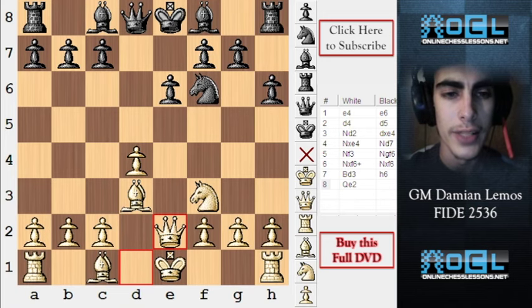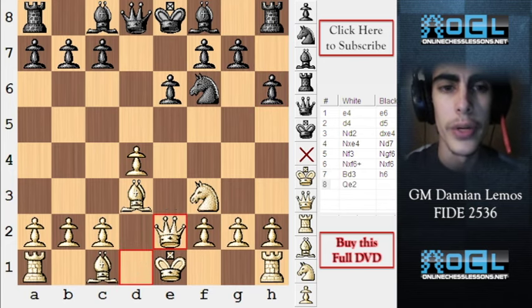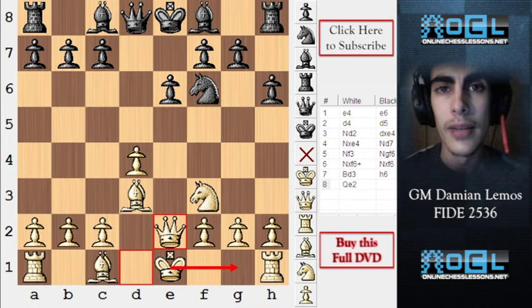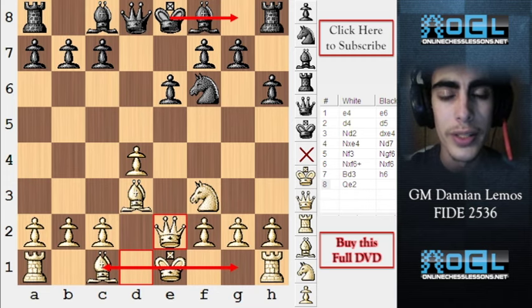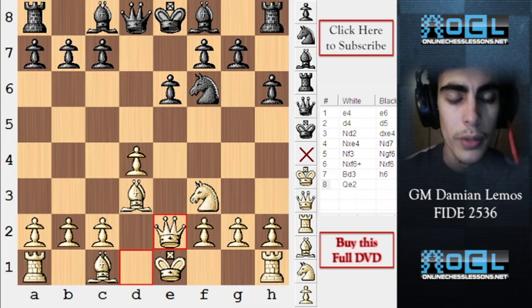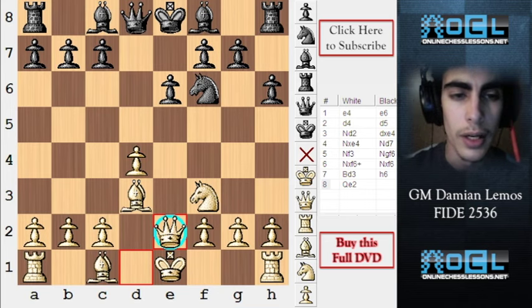I like white's idea when he plays queen e2. Queen e2 is like not showing our cards, because we are not castling yet — that means we can also castle queenside. Once we know he's going to castle kingside, we can then castle queenside. If kings are on opposite sides, it's going to be much easier to attack on the kingside. We are playing a useful move but not deciding yet where to castle.